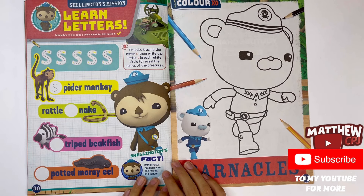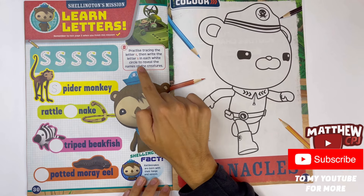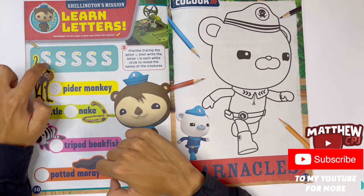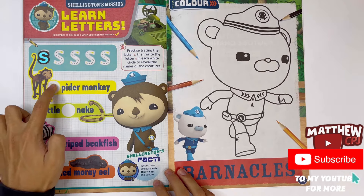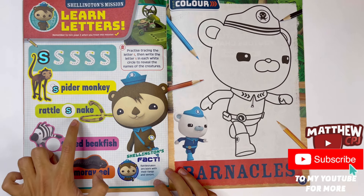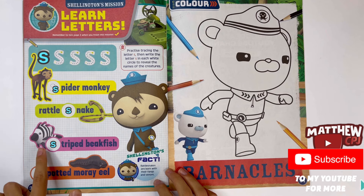Shellington's mission. Learn letters. Practice tracing the letter S, then write the letter S in each white circle to reveal the names of the creatures. This is the lowercase S. And you have spider monkey, a rattlesnake, a striped beak fish which is similar to a zebrafish, and this last one here is a spotted moray eel.